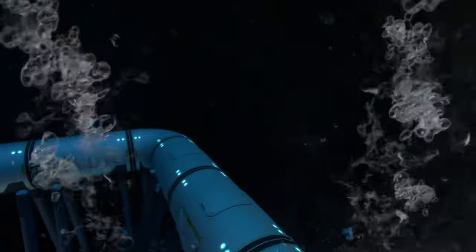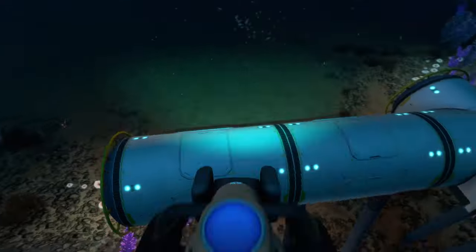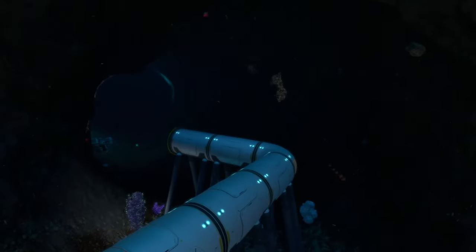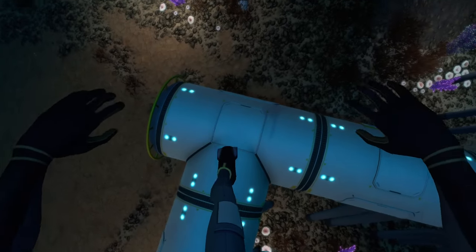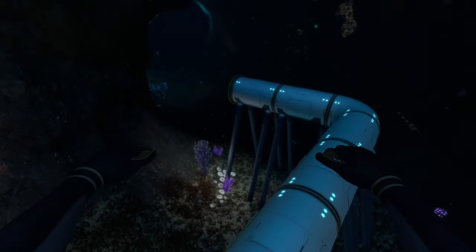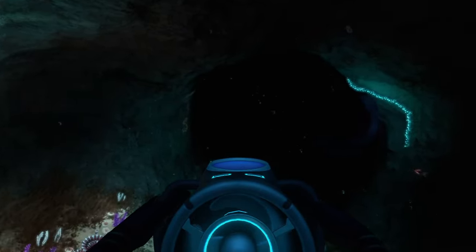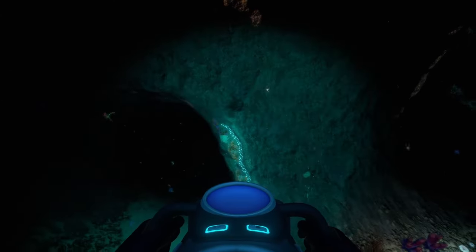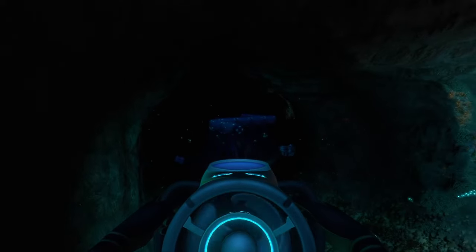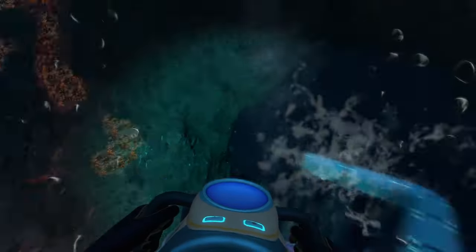As you go through this biome you're going to see these little mini caves that branch off, and you can actually build your base in these areas as well. You can branch off — let's say I was building my base and I see a cave to my right. I can build T-connector compartments and branch my base off into these other areas, because these caves actually have a lot of room. You can fit multi-purpose rooms, scanner rooms, and even a moon pool here. This area breaks off into a bunch of mini caves, so there's a lot more room than you'd expect at first glance.